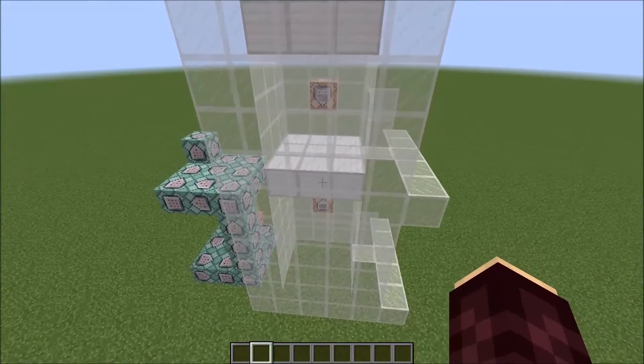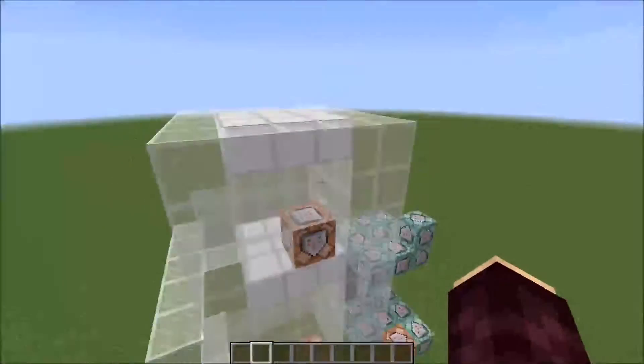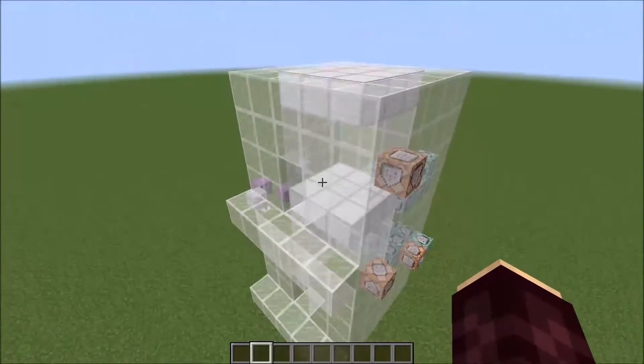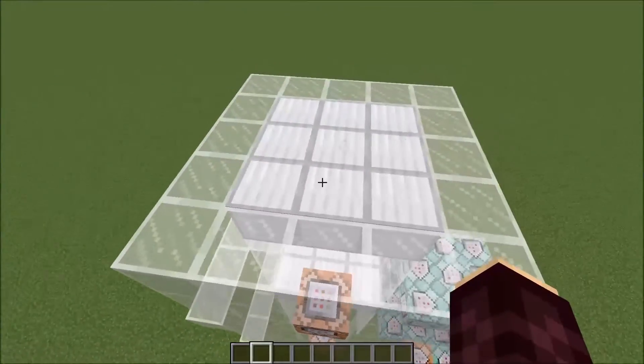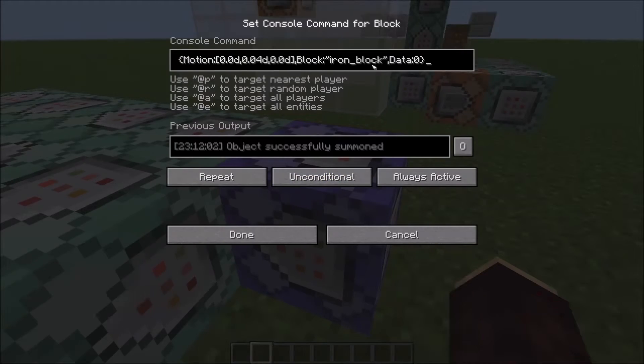But how is the floor made of iron? This repeating command block here executes a command from all the armor stands that the shulkers are riding on to summon a falling sand entity with the iron block texture. The elevator can be easily customized simply by changing this part of the command.